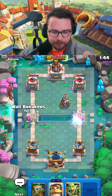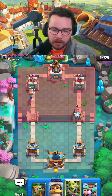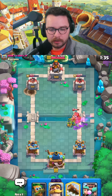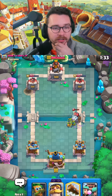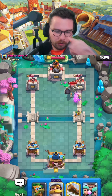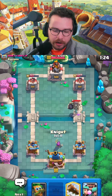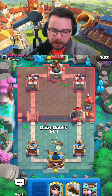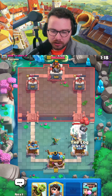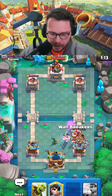The king tower activated now, but that's fine. Wall breakers opposite lane, then goblin gang on the sparky — we know they don't have the mother witch in cycle. He eats both of those wall breakers. We're gonna go for a knight to make sure we don't give any mother witch value. I think he has a clone in here — usually when you see giant skeleton barrel they also run a clone. There it is.